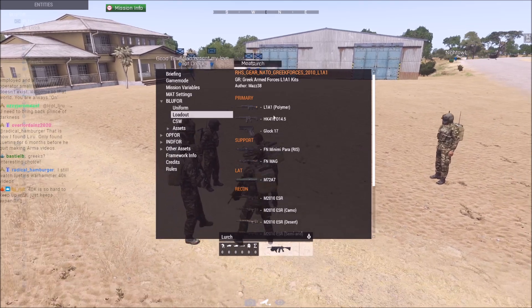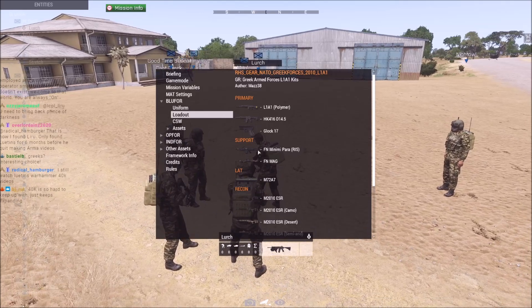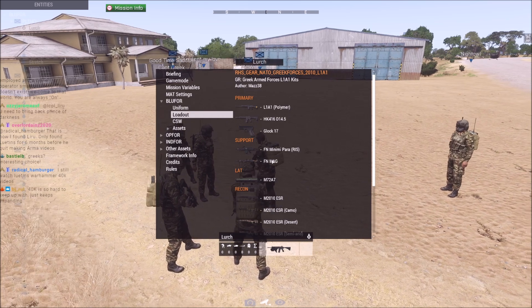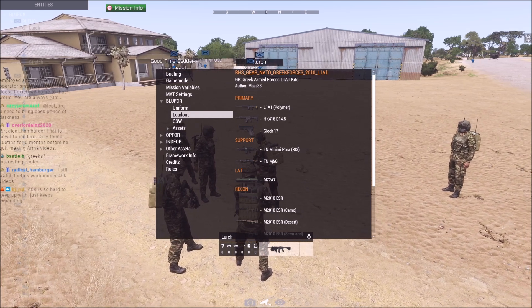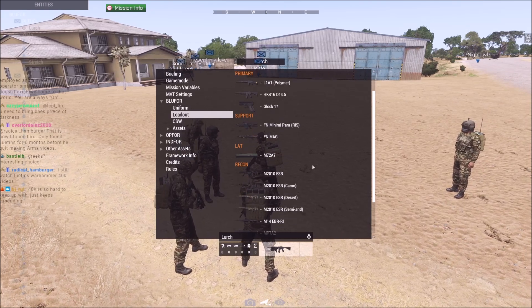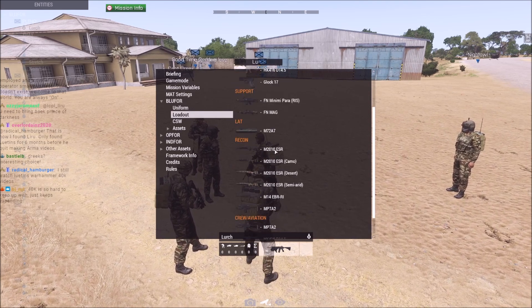L1A1s or HK416s, Glock 17s for the handgun. Mini-Mi for the light machine gunner — basically an M249 platform, 200 rounds of 5.56. FN MAG — 240 Golf or Bravo — 100 rounds of 7.62x51 NATO for the medium machine gunner. Light anti-tank is a single-shot disposable M72. Sniper gets a choice of an M2010, which I believe is .308 bolt-action with different camo schemes.